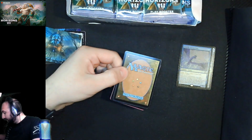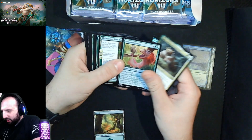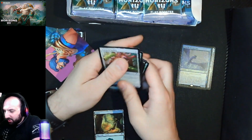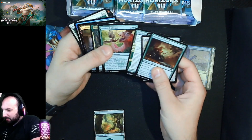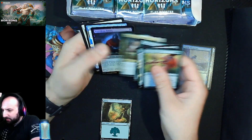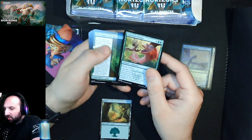Pack one pick one: bear is cute but not very good, Altisaur is sweet. I do like Hunger Tide Rises, Signature Slam is sweet — there are a lot of green cards in this pack. Warp Tusker, okay. So for me I'm on one of these two uncommons — I'm probably on the Annoyed Altisaur or the Hunger Tide.